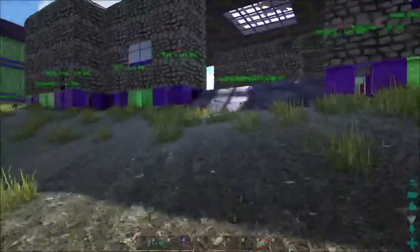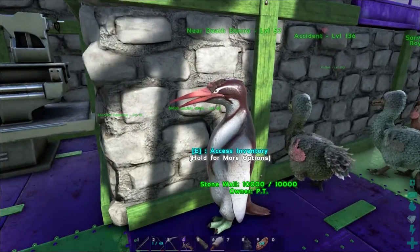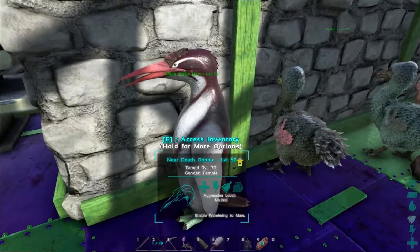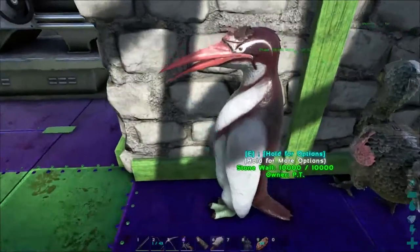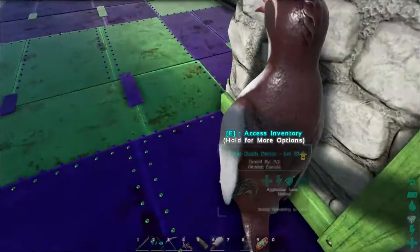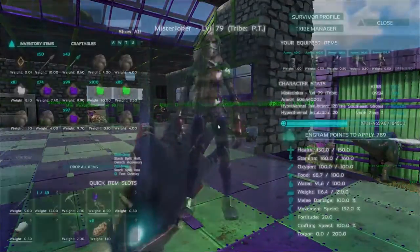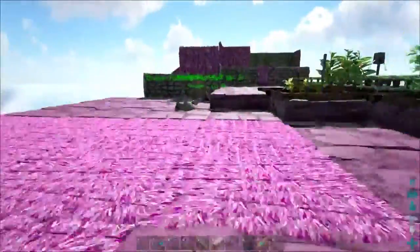Last but not least, I wanted to introduce Near Death Donna — I tried taming her once and she wasn't falling. Finally she passed out with 3.2 health left. Not sure why I knocked her out; I think it was the red coloring. Pretty crazy-looking bird though, and we're gonna need those eggs. It's been really really crazy how much she's made. Alright, let's go drop the poo off — because you can never have enough poo.